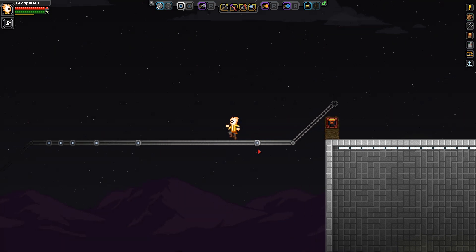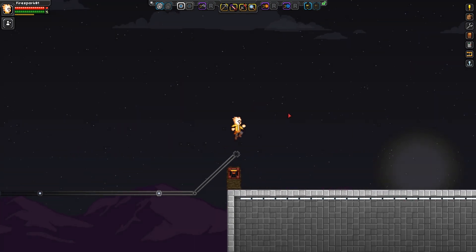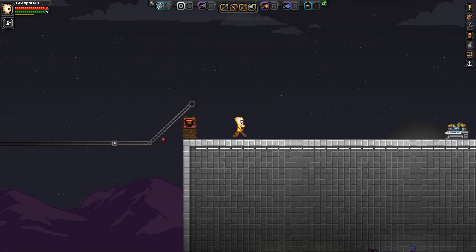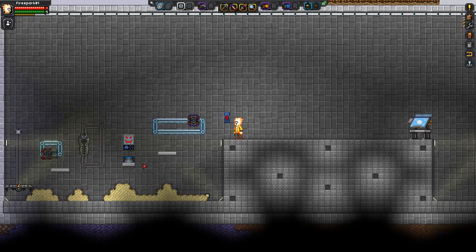I have rail boosters all along the track, and some are set up with rail sensors so you can use those together, or just have them all powered to a switch. Down here I have each of the guard platforms set up: the rocket one, the rail gun one, and the vanilla basic one — the nothing-special guard turret that just shoots stuff like normal.